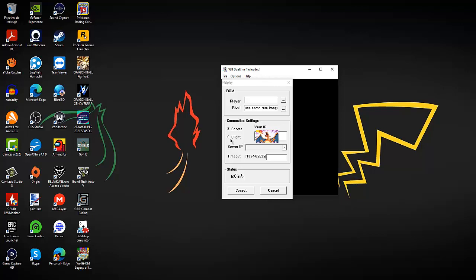And on the client part, it's for the person that is not hosting, of course. He's gonna basically just choose client. And on server IP, you're gonna put the IP of the person that is hosting. On timeout, always put here 6535. The person that is hosting needs to press connect first. The other person needs to wait at least 2 or 3 seconds, and then click connect — and boom. That's basically how you do Gen 1 and Gen 2 battles.